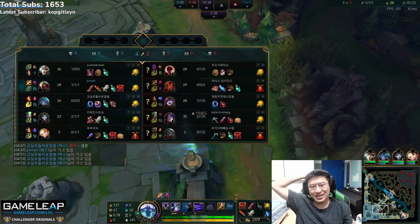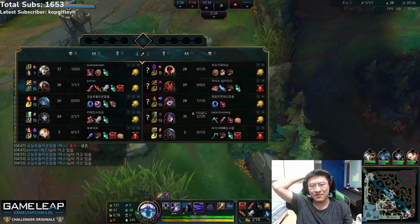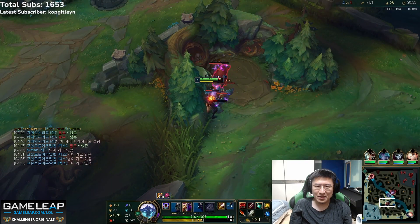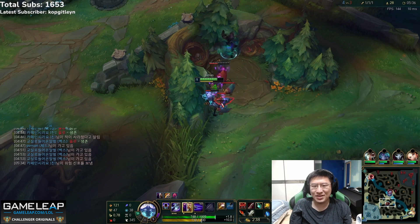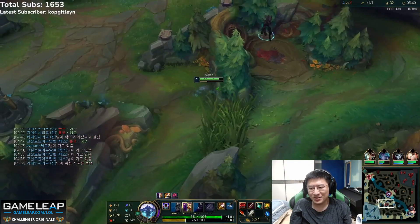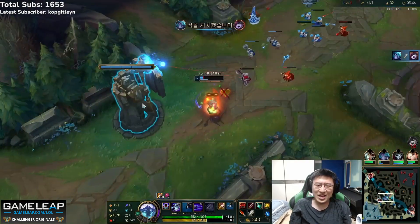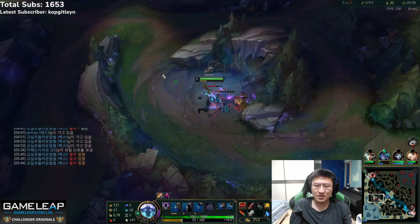One big mistake Rush makes running out of base is not looking at his lane states. He doesn't look at top lane — has Riven got a freeze? Is Lee Sin half HP? What about mid lane — is it pushing into Vex? The wave in 20 seconds might be really good for Rush to come behind Lulu and kill her. He's running out onto the map blind without the context of Summoner's Rift, so he can't find the best decision. Mid lane is actually pushing towards Vex — he could have ganked from the top side without even farming his camps.